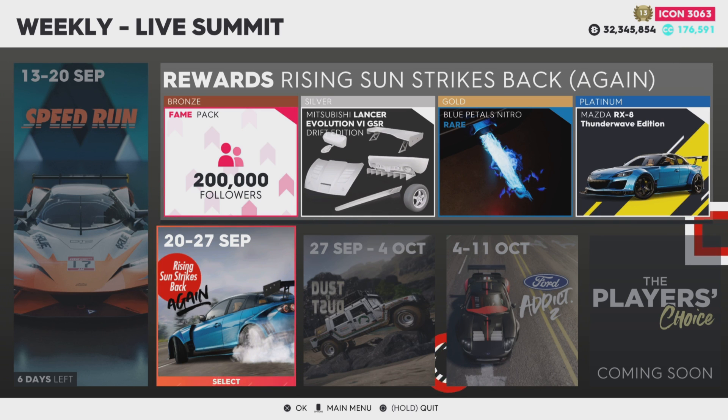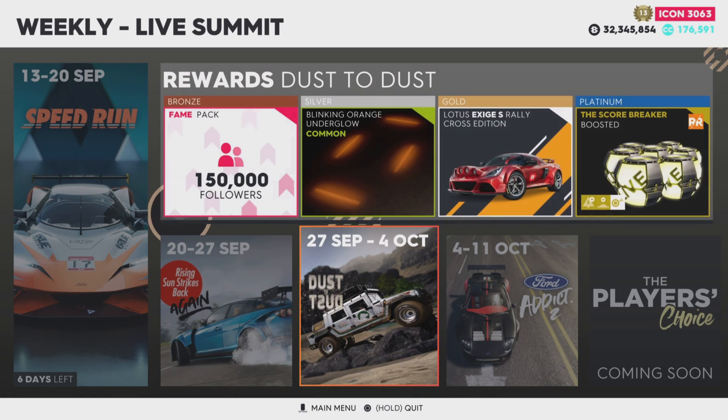The next summit is Rising Sun Strikes Back, and I'm excited because platinum is the Mazda RX-8 Thunder Wave Edition and I need that in my life. Gold is blue petals nitro and a Mitsubishi Lancer Evo Drift Edition. Silver is a blinking orange under glow with 200,000 followers, and gold is going to be the Lotus Exige S Rally Cross Edition. I have the other Lotus and it's really good.